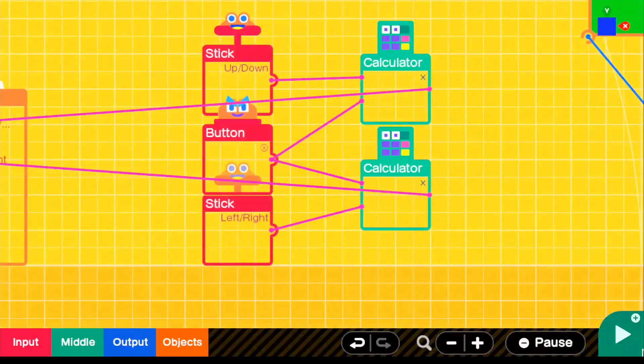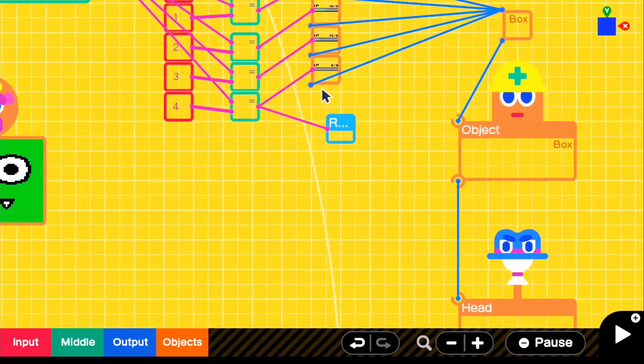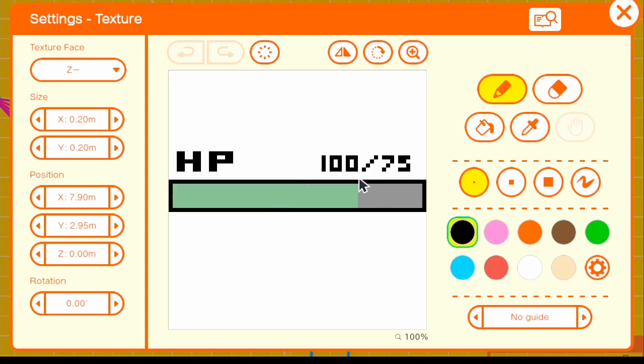And now the last fix I wanted to talk about is our health right here. Originally, you probably already see the error — I put 100 in front of 75, which doesn't make sense. It should be 75 in front of 100. So it's 75 out of 100 health. We're going to go ahead and change that real quick.